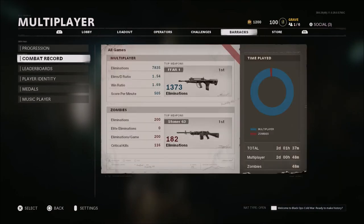If you want to look at the combat record, it took me around two days and 48 minutes in multiplayer to get to level 100. I also have 48 minutes of playtime in Zombies — I haven't played a lot of Zombies but I did enjoy what I did play. Combat record-wise, not really that impressive — a 1.54 KD. I was wondering maybe I'm just getting old, maybe I'm just not as good at COD as I thought. Usually I average around a 2 KD or higher, close to 2.5, sometimes close to 3.